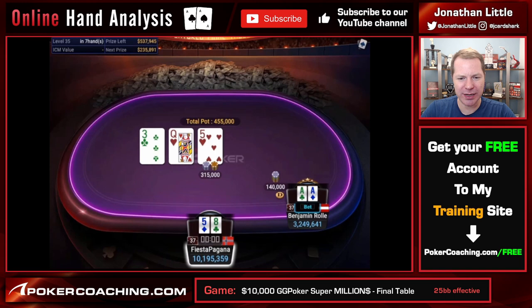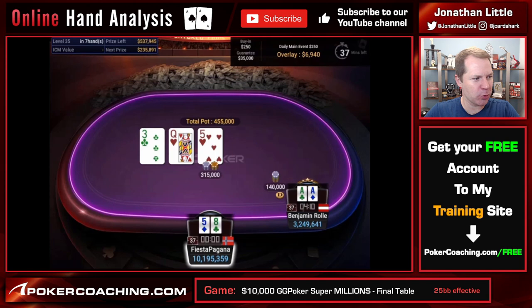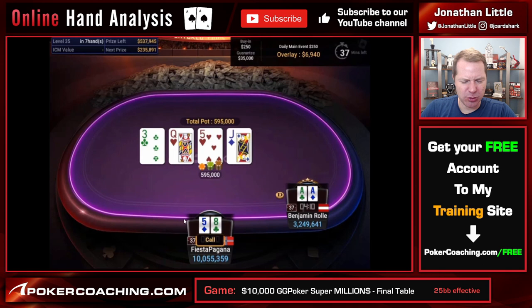Flop comes Queen, 5, 3, 2 with two hearts, giving Fiesta a middle pair. Benjamin has the aces — no heart. He checks. Ben bets on the flop, perfectly fine and standard. Fiesta has to call, of course. There's no point in raising here. Some people might say you should raise for protection since you probably have the best hand, but if you check-raise and get action, you're usually up against a better hand or a draw — which means you're in bad shape. So easy check-call there.